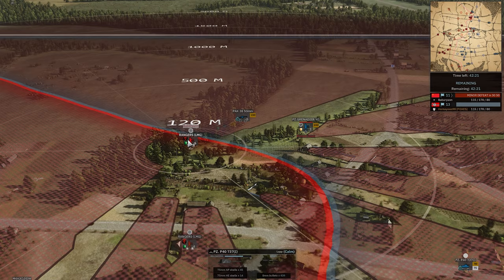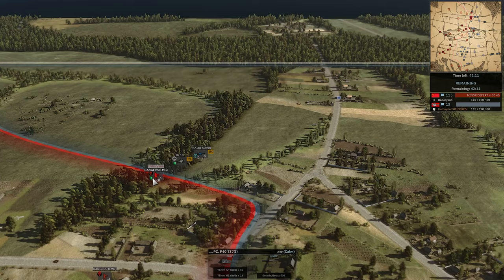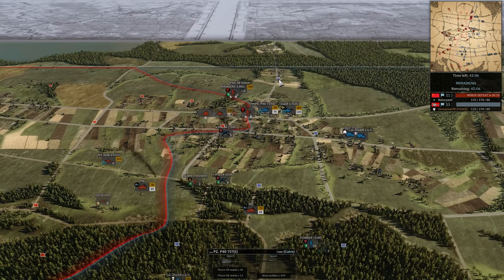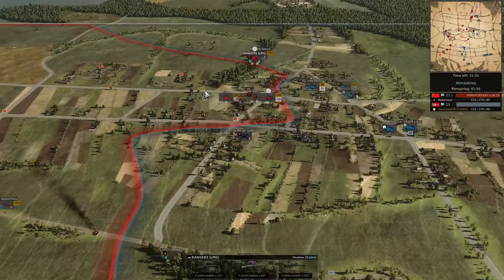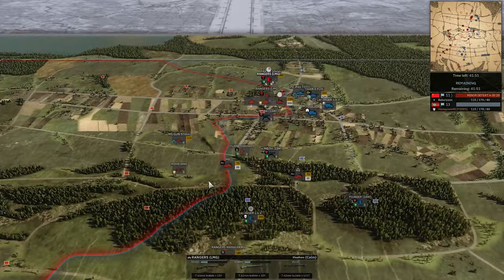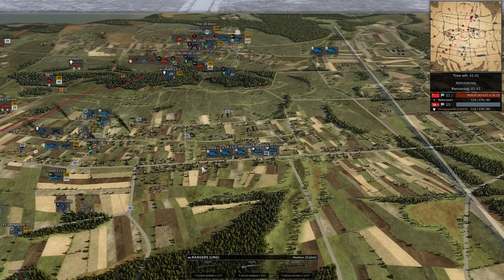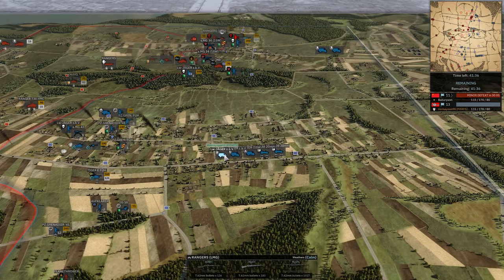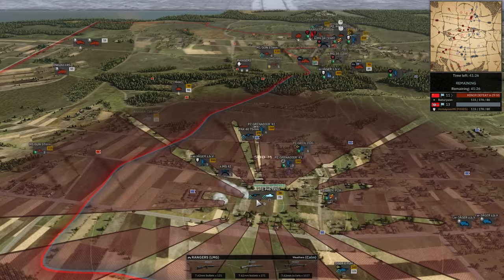Rangers LMG slapping. He might actually capture his flag over here with the Ranger LMG. That Tiger doesn't reposition far enough. Pac-40 should go down any second. They just have an M carbine and a semi-auto — it's going to take a little bit. Down south things are stabilizing, not a lot of red troops on the map, but not a ridiculous number of blue troops either.